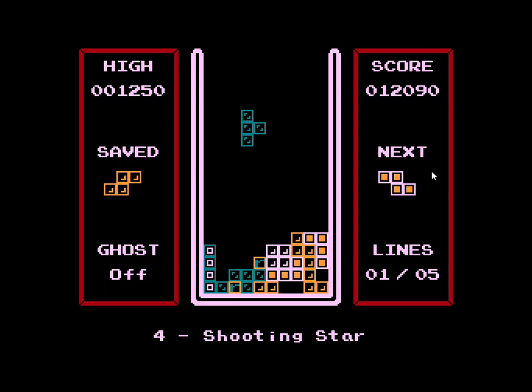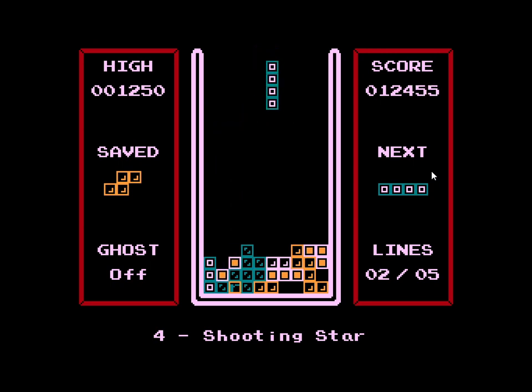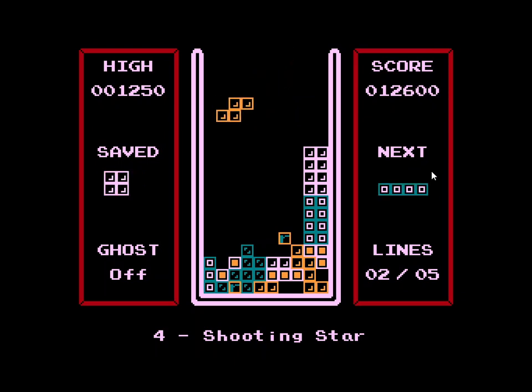So Megacat Studios — the developer is Peter McKillen. Platform: NES. It was released on the 1st of September 2016 online, and then in February 2017 we got the physical format. So the typical features of Tetris: we've got the next block indicated, we've got the save block just in case you need it — sometimes that's not much help.